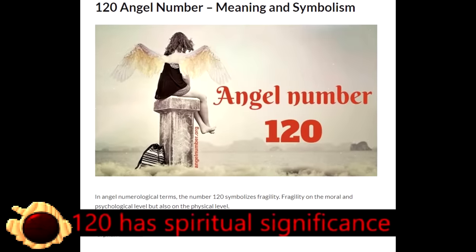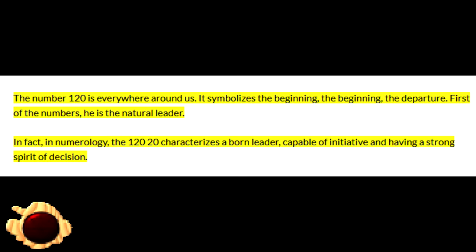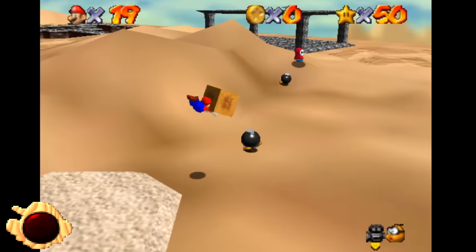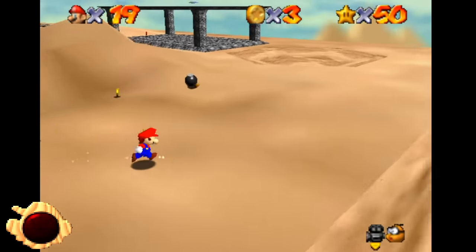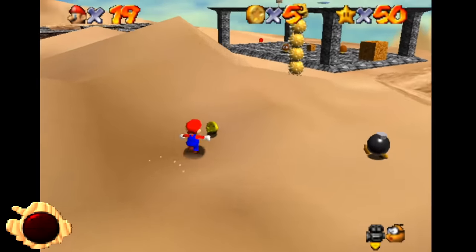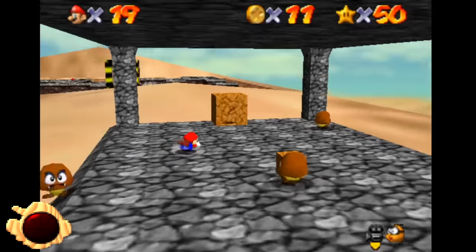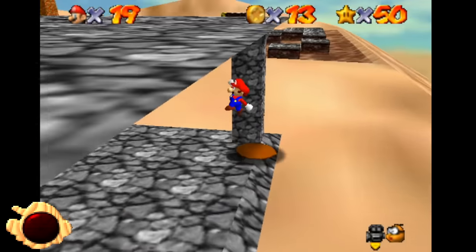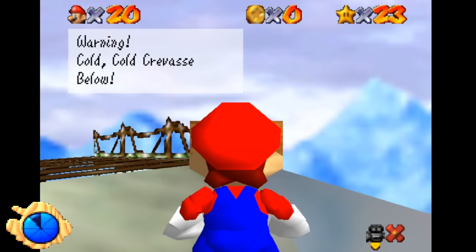120 Has Spiritual Significance. Apparently 120 is called an angel number, and whenever it shows up in your life it serves as a message from angels to take initiative in a creative undertaking or something. I have no idea what this means — you can assign meaning to any numbers you want. 120 is not unique in this regard. Cold Cold Crevice: there's a sign in Cool Cool Mountain referring to a place called Cold Cold Crevice down below. This doesn't really mean anything — it's just a nice bit of alliteration.